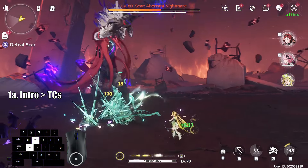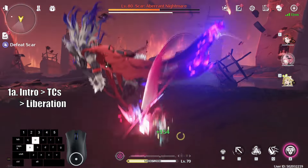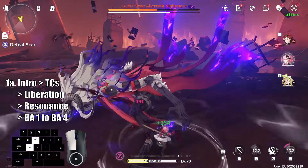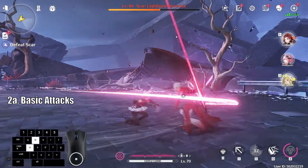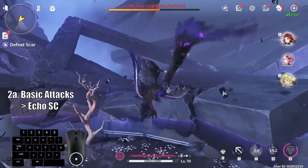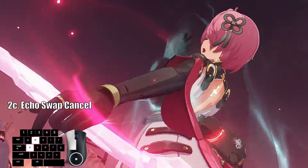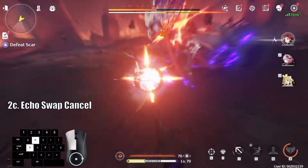First, we'll talk about entering combat with your intro skill and using 3 timed counters right away. Check to see if you have your Liberation up or not. If you do, use it right after your last timed counter hit, then use your resonance skill immediately to gain stacks and Concerto energy, then use your full basic attack sequence and gain stacks after basic attack 4. From there you can branch into three options: keep using basic attacks until your Concerto gauge is full; if you have the weapon Discord, your Concerto energy is likely almost full so you can do a few more basic attacks and then swap cancel with your Echo skill; or shift your focus on shielding up by triggering a strategic parry with Rock Steady defense.